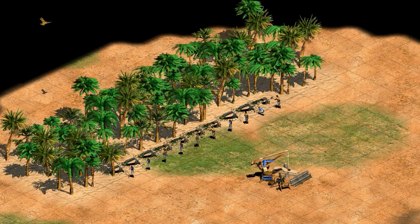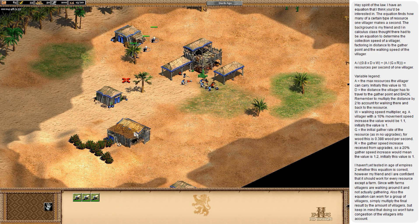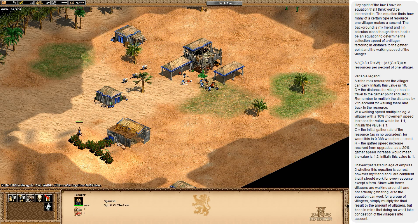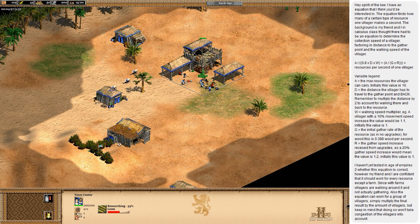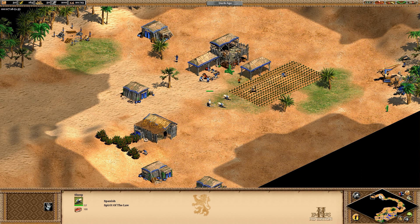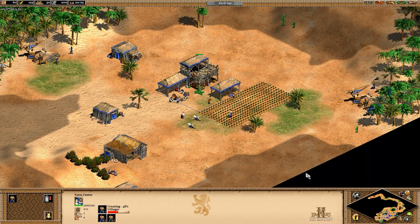Hey guys, Spirit of the Law here. In this video we'll take a trip back to the channel's roots and look at a sort of pure math topic. The suggestion came up in a private message and it's about whether or not we can come up with a formula for a villager's collection rate that includes all the major factors like carry capacity, distance to the nearest camp, technology upgrades, etc. I'd recommend looking at it from the perspective of a lumberjack's collection rate. Let's check it out.